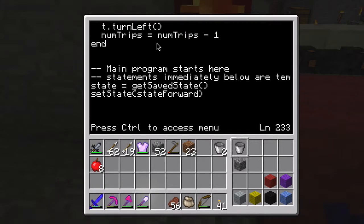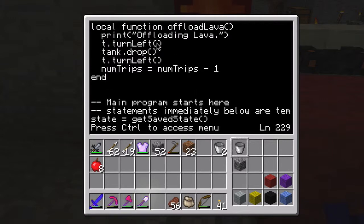So I actually only want to count a round trip when it's offloaded lava, because it's going to go get lava, come back, and offload lava. If I wanted to do it multiple times, that's when I need to decrement the number of trips counter.